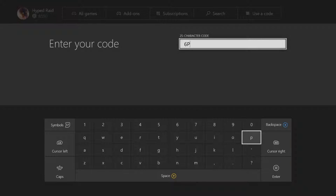Alright, we have: 6-P-Q-Y-J, then P-P-Y-K-3, then 9-X-Y-P-G, then P-G, and then C-Q-W-T-T, C-Q-W-T-T, C-Q-W-2-T, and R-K-H-G-Z.